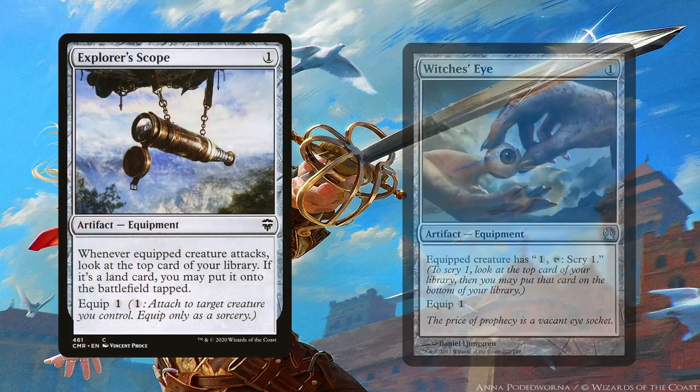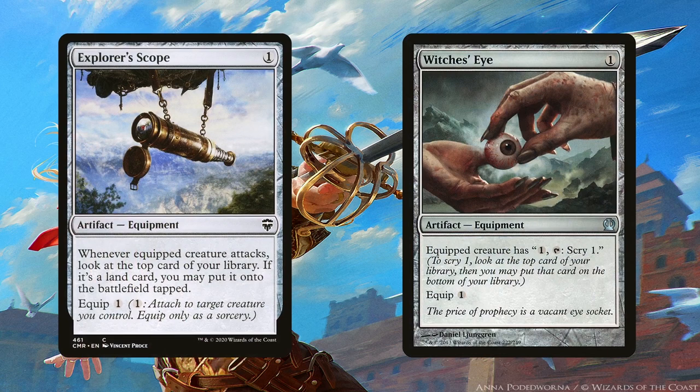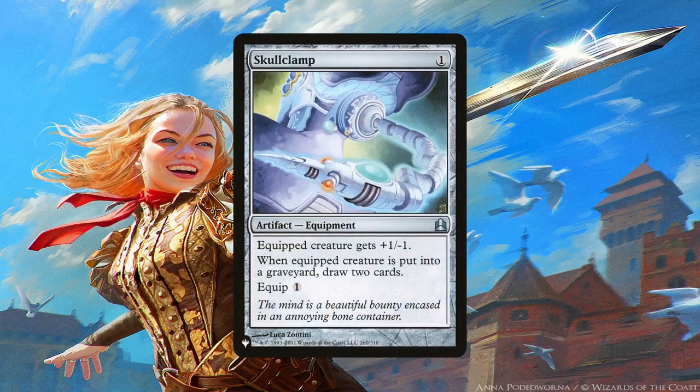Explorer Scope and Witch's Eye are perhaps some of the most crucial one-drop equipment here. The whole point of the deck is to cast tons of equipment from the top of our library, but if we get stuck behind a land, we can't keep going. Explorer Scope helps with that — we do have to attack, but at least we can continue storming off in our post-combat main phase. The Eye can scry that land, or any other non-equipment card, to the bottom of the library, though it requires tapping, so you don't want to put it on Galea so she remains available for attacking. Skullclamp can help in that regard even better since it can be repeated. The deck has a couple of ways of creating 1/1s, which are the best creatures to equip Skullclamp to. Being able to draw cards we can't cast off the top is essential, and we might potentially draw an equipment with our second card — that's fine, you can just recast it later. The power of Skullclamp here is simply busted, even more so when Galea is equipped with Blade of the Bloodchief.